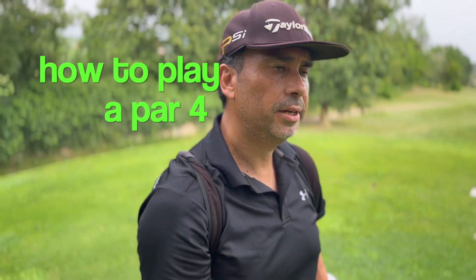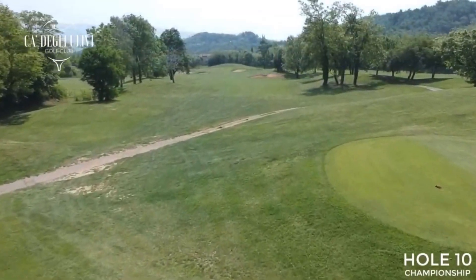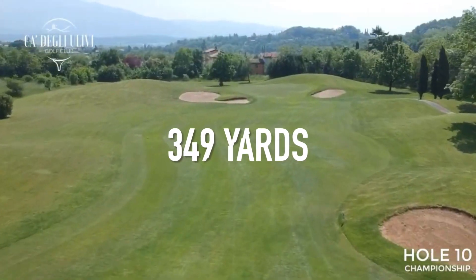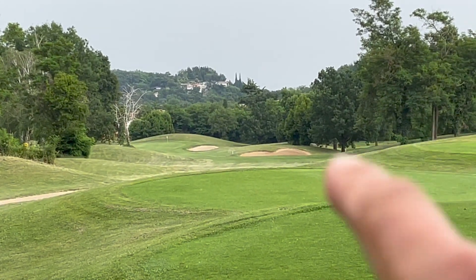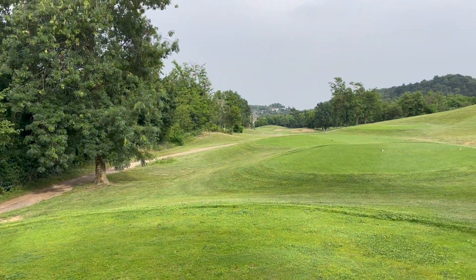Welcome back. I'm at the course and I'm going to show you how to play this par 4 — a little bit downhill, with some bunkers on the right. It opens up when you get to the green. This is a 360-yard par 4. You can see the flag there. I'm going to hit my driver and try to stay to the left of this bunker right here — that's my line.